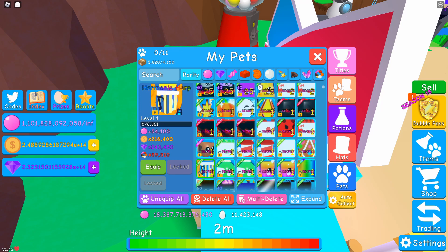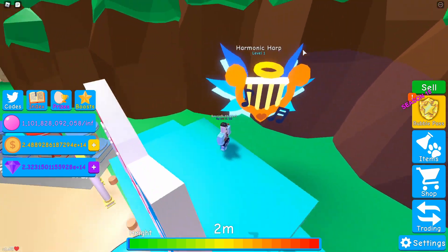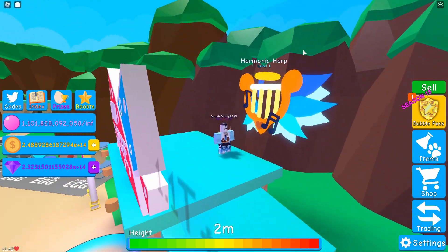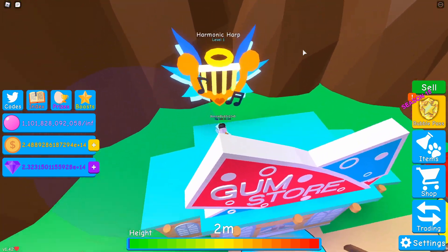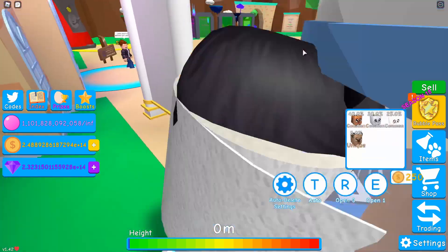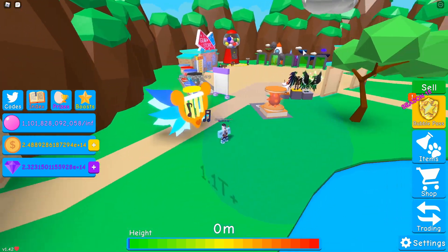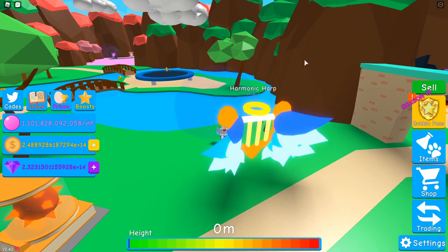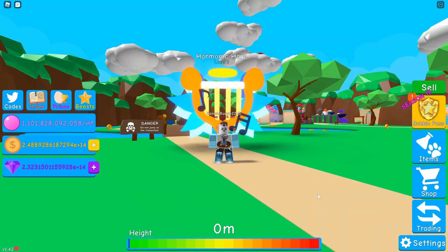So let's equip this thing and see how it looks. Whoa! That looks so cool. Oh my gosh, I actually love this pet so much. It has like multicolored wings — I love the coloring of those wings. Oh my gosh, that looks so cool. I am so happy we hatched this thing.